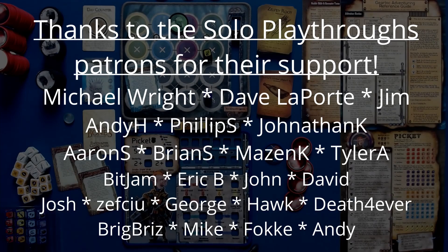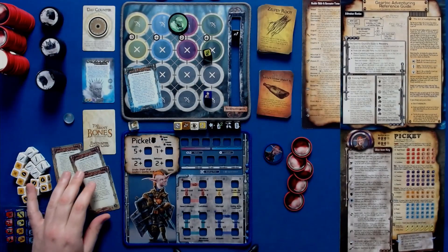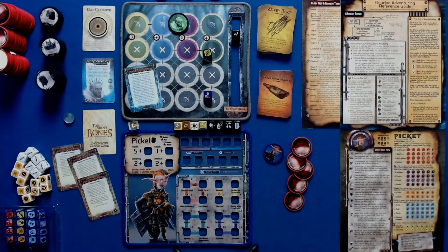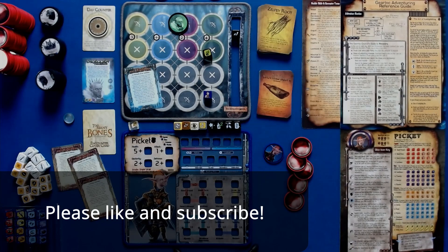Hello and welcome to Solo Playthroughs! We're going back to Day Lore and I'm super excited. We've got Picket — he's a three-difficulty solo, three-difficulty co-op character. I don't know what that all means yet, but Picket's got some cool things going on. He's more of a tank kind of build, so you're going to want to use that defense to your advantage and see if you can survive.